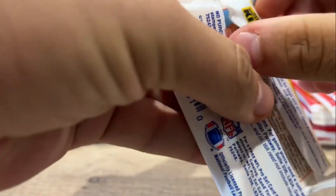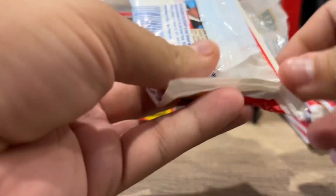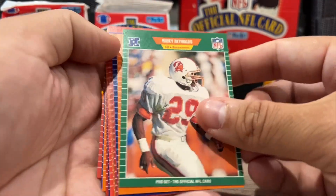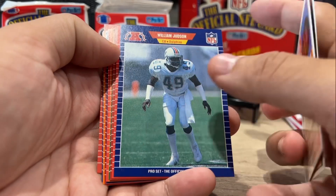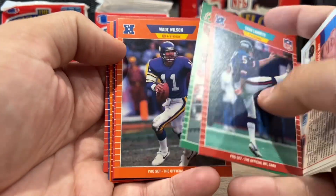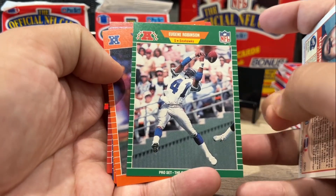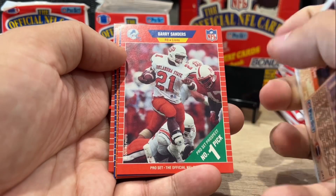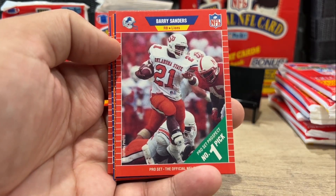Al Michaels, one of my personal favorites — still out there doing it. I think he's doing the Amazon games now with Kirk Herbstreit, if I remember correctly. Ricky Reynolds. Roland James. Sean Landetta — love the punter cards. Eugene Robinson, safety, been around for a long time. Wade Wilson. There we go — the Barry Sanders rookie card!